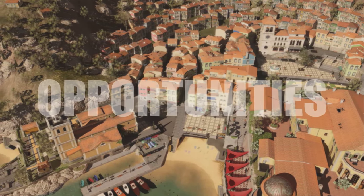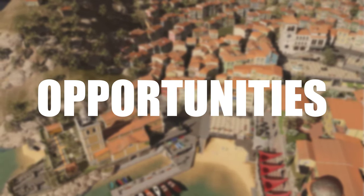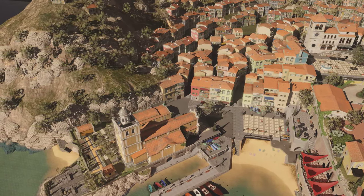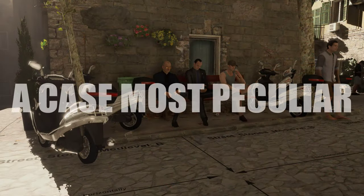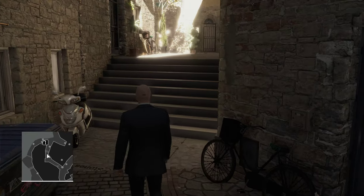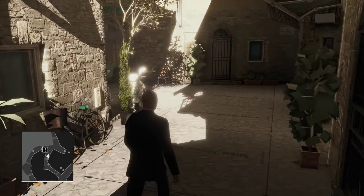Let's compare some of the opportunities between the early builds of Sapienza and the final game. If you've only played Hitman 2 or Hitman 3, opportunities are the same thing as mission stories. The 'A Case Most Peculiar' opportunity, which in the final game involved Francesca meeting with a private investigator who used to work for Silvio Caruso, is instead called 'Silvio's Private Affairs' in early builds. In this version, the investigator is still working for Silvio and plans to meet him instead of Francesca.